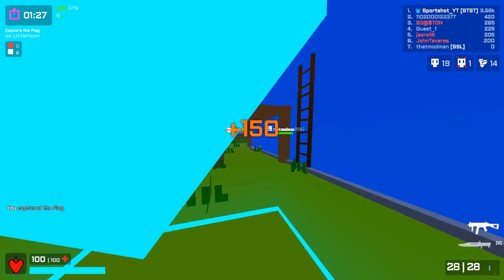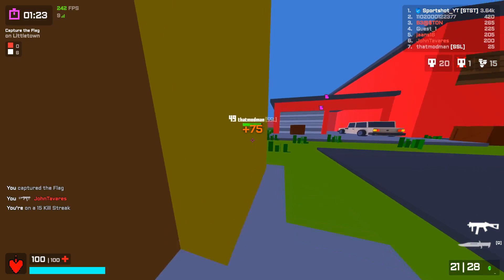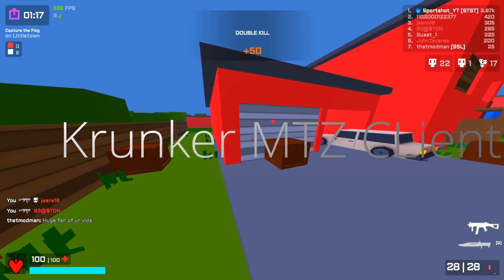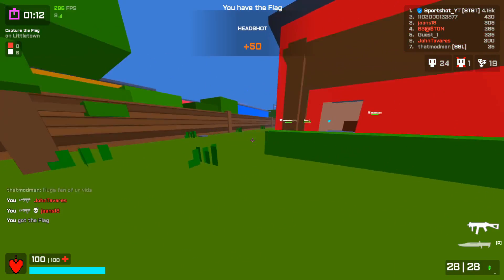What is up guys, SportShot here and today I'm going to be showing you guys how to get the MTZ client for Krunker, which is a pro client that will make your FPS go up by a lot. It also has a few useful features like an alt account manager and a few more things like that. So let's just get right into the video.